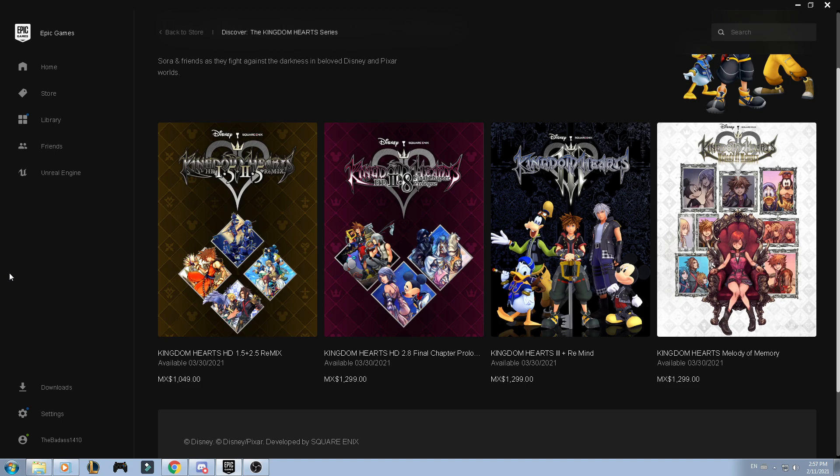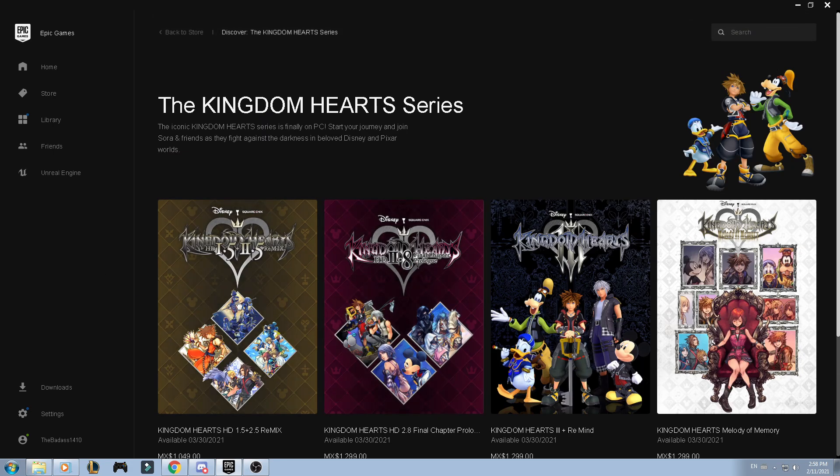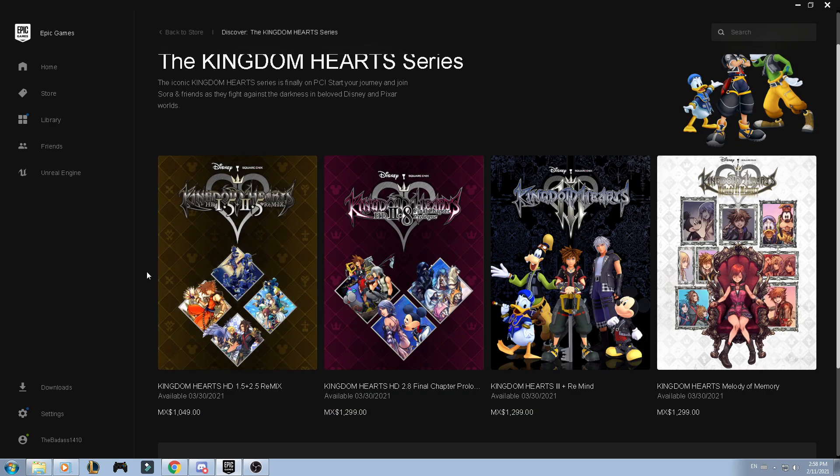Hello guys and welcome back to another Kingdom Hearts video. For people who don't know, Kingdom Hearts is going to be released on the PC in the Epic Store at the end of March. As you can see, I'm in the Epic Store and I can see that the Kingdom Hearts Saga is going to be released — Kingdom Hearts 1.5 plus 2.5, Kingdom Hearts 2.8 Final Chapter Prologue, Kingdom Hearts 3 plus the Remind DLC, and Kingdom Hearts Melody of Memories. I'll give you my honest opinion on whether you really want to play these games on PC, or skip and not purchase.